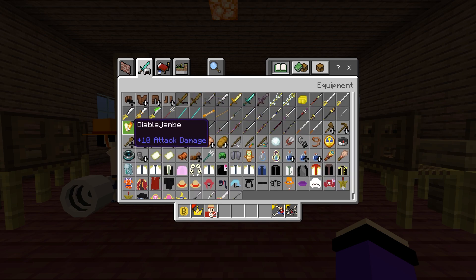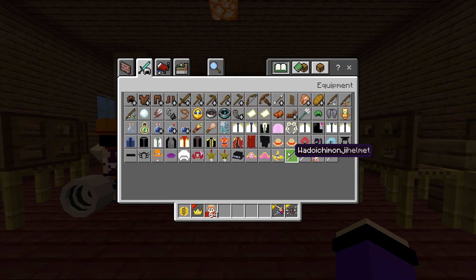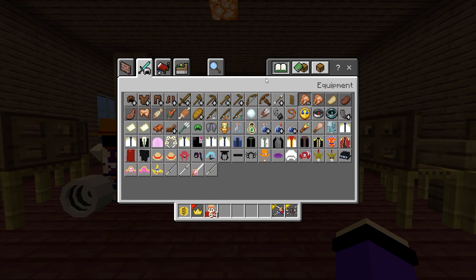You can see there are more weapons including the Daibal Jambe and other swords in this mod. Now for the food, just go ahead and click 'cook food' over here, and you can see the most famous Luffy food — the meat. This is Luffy's favorite food in Minecraft One Piece Eden 1.20.